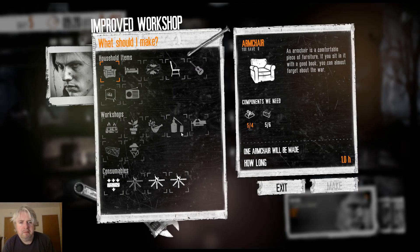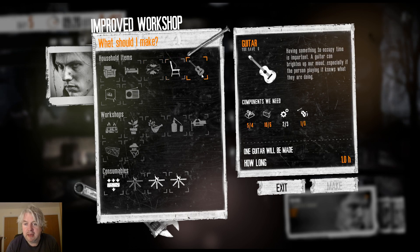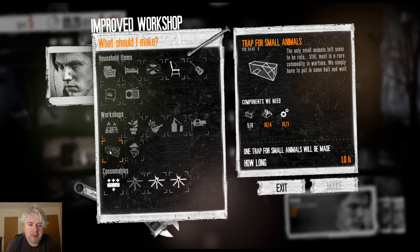So what can we do now? We can board up the windows - we need a few more bits of wood for that. We can make a chair, we can make a guitar, there are also additional workshops that we can put together. That would be good, and a rat trap, which would also be pretty good - then we need to fill it with meat, I think. A sofa - so we are lacking a little bit.